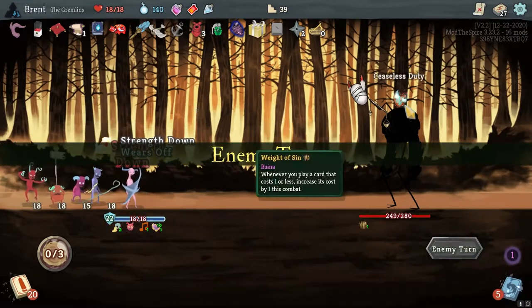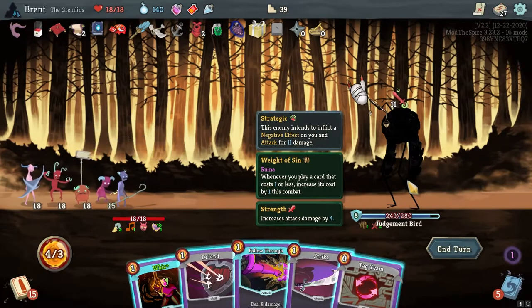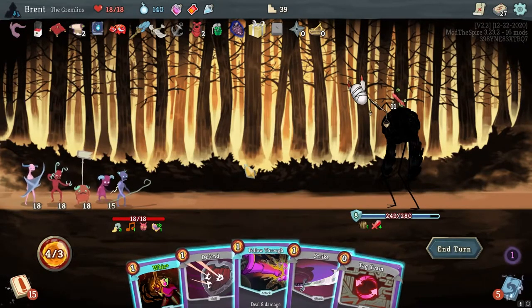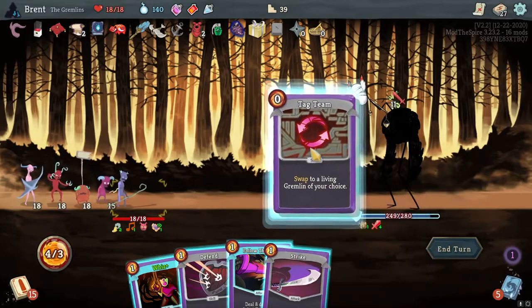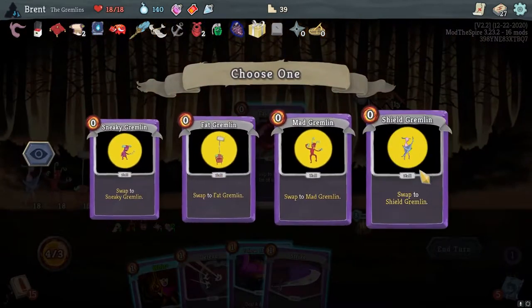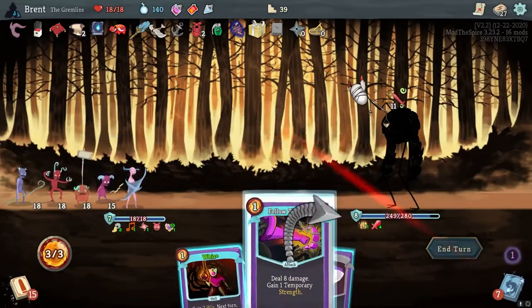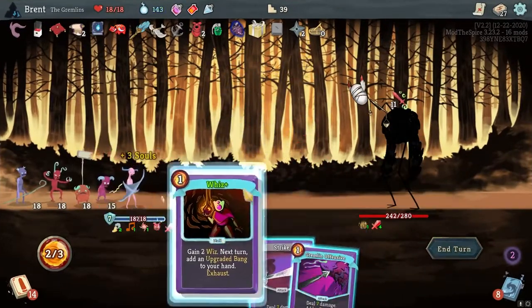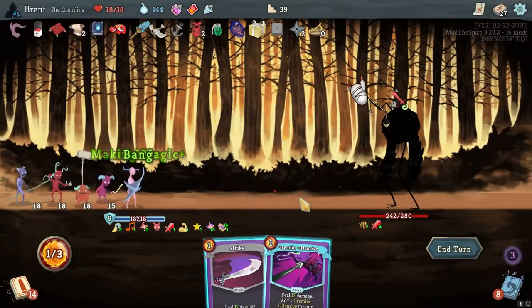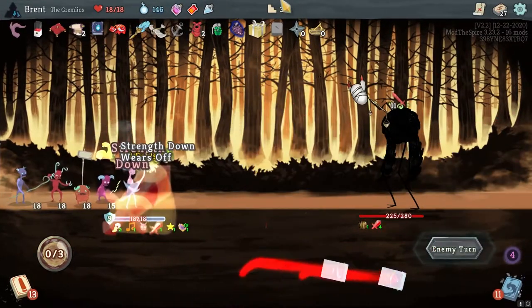Alright, let them continue. Weight of Sin. I want some block here. Tag Team into Shield. We are going to defend. We will end up Following Through here. Gremlin Offense here - there's the Wiz. We have nine, I hit them again. Also gives us our Shuriken. Pretty good.